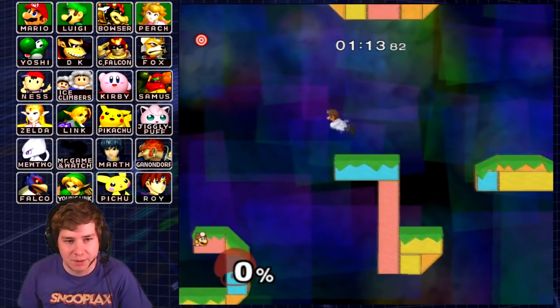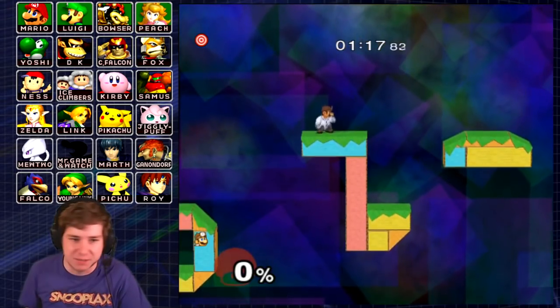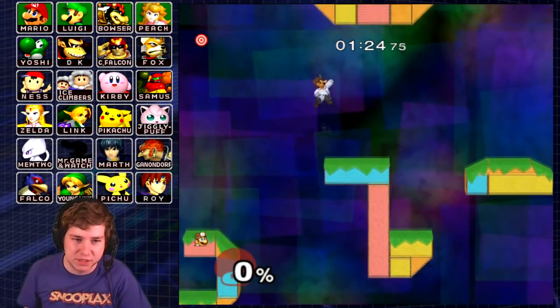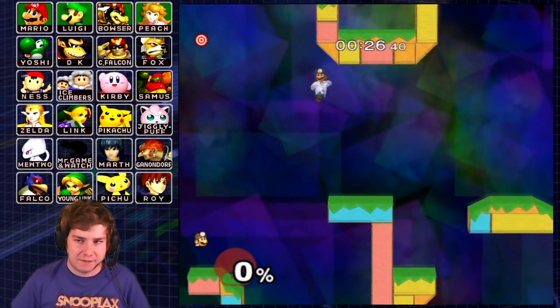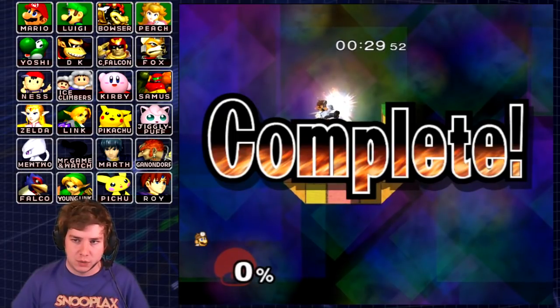For this one, we're going to need to use the rising tornado. When you do the down B, if you tap B every other frame, you actually gain a lot of height — it's just a really hard move to do. This is the task that I made for this one, and as you can see, with a good down B tornado, we can definitely get up there.